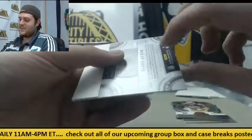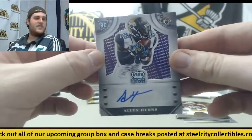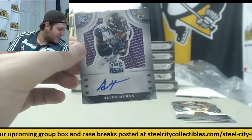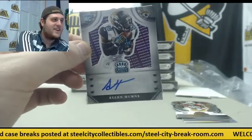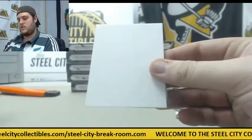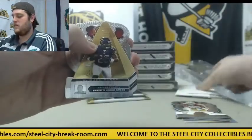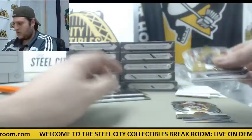Vernon Davis. 2 of 14 rookie card auto Alan Hearns for Jacksonville. Decoy. Kadeem Carey, Dequeze Dennard, and Michael Floyd.